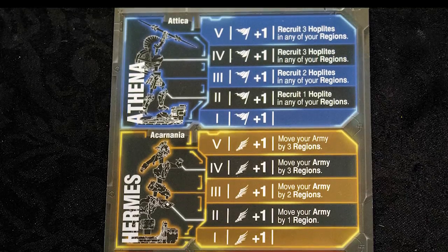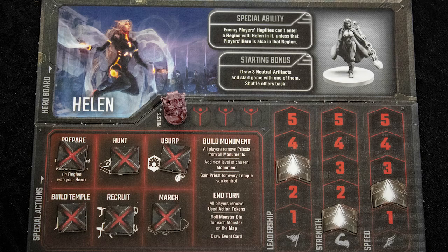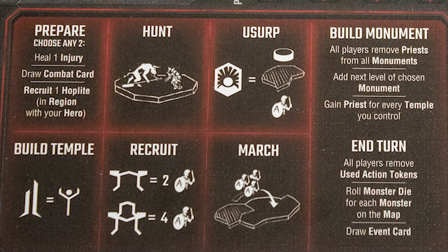Once you are done with your basic actions, you take your special action. Each special action, once used, is covered up and cannot be used again for a while. Prepare allows you to heal injuries to your hero, gain combat cards, or recruit armies near your hero.